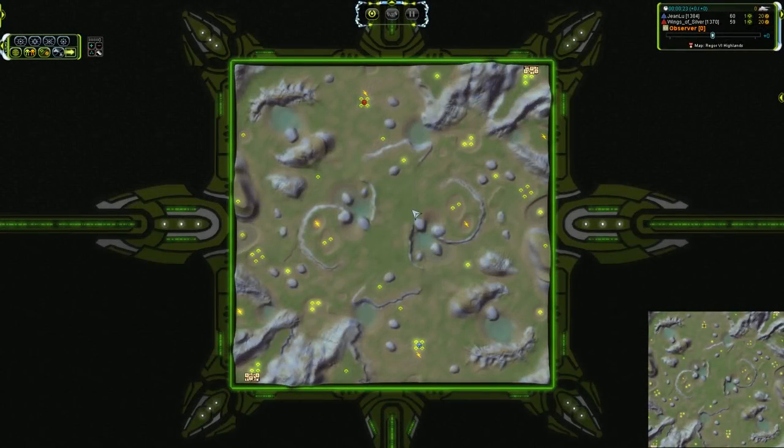Greetings and salutations to all you folks out there. I've got a 1v1 for you today on the Rieger 6 Highlands, between Jean-Louis and Wings of Silver. Both Cybran, both nearly identically ranked. This should be a pretty dang good game.